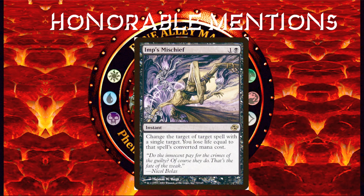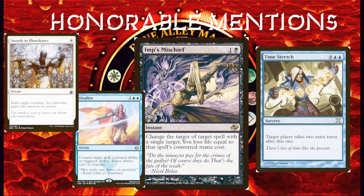Next we have Imp's Mischief — 1 and a black for an instant: change the target of target spell with a single target, and you lose life equal to that spell's converted mana cost. This spell can do many things, from redirecting a removal spell, changing the player who takes extra turns, and it can even act like a counterspell against counterspells because of how the stack works. Say someone is trying to counter your Time Stretch with Disallow. You respond by casting Imp's Mischief, changing the target of Disallow to Imp's Mischief itself. Because Imp's Mischief goes on the stack last, it resolves first, and by the time Disallow resolves, its new target is no longer a legal target, so it fizzles — in other words, it's effectively countered.